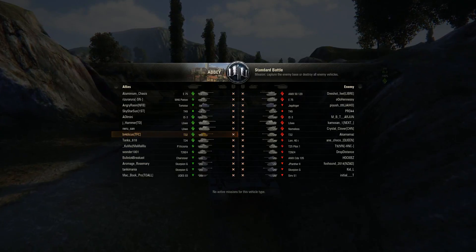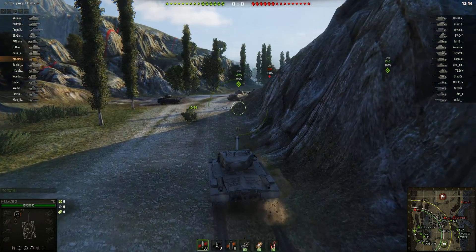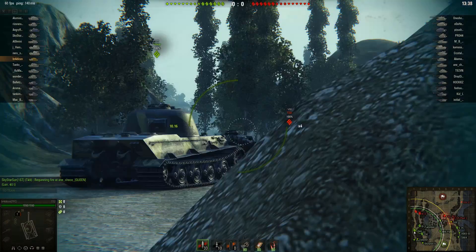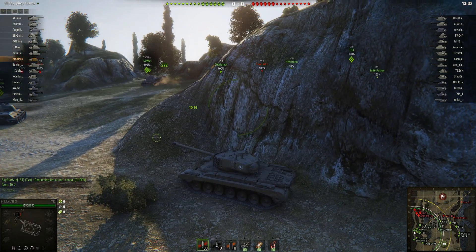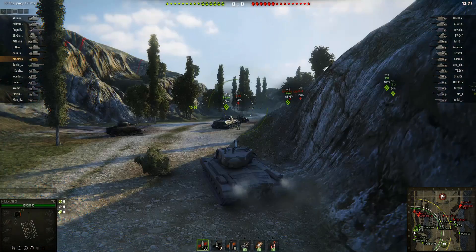So here we are playing on the Abbey map. Now most of the heavies on our team like to go down this 1-2 line. It's generally good, especially for tanks with good gun depression and good turrets. You can get in amongst the hills just in front of me here, with other heavies going and the IS-3 up the top there. You can really work the hills and all the available cover through this section.